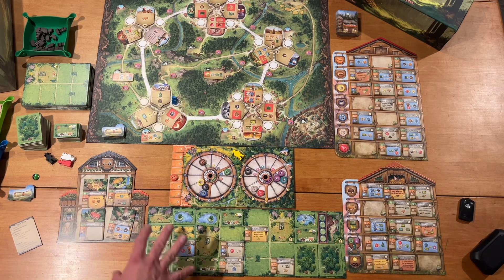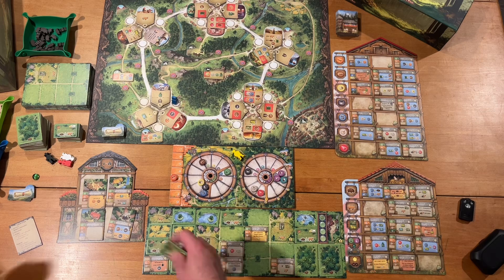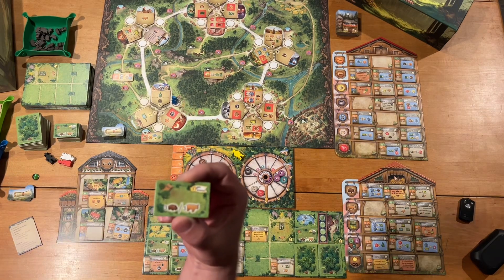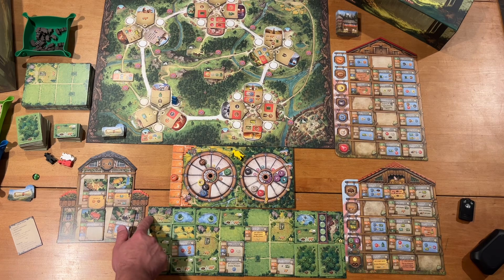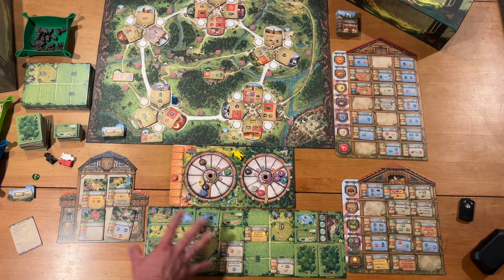There's also an animal husbandry side to the game. You can build stables that hold either three pigs or three cattle — not a mixture — and you get one point for each animal in a stable at game end. You can move cattle and pigs to any legal space during your turn. Forests can hold one pig; the pasture areas can hold two cattle. You'll want to manage their positions to ensure they score at the end.